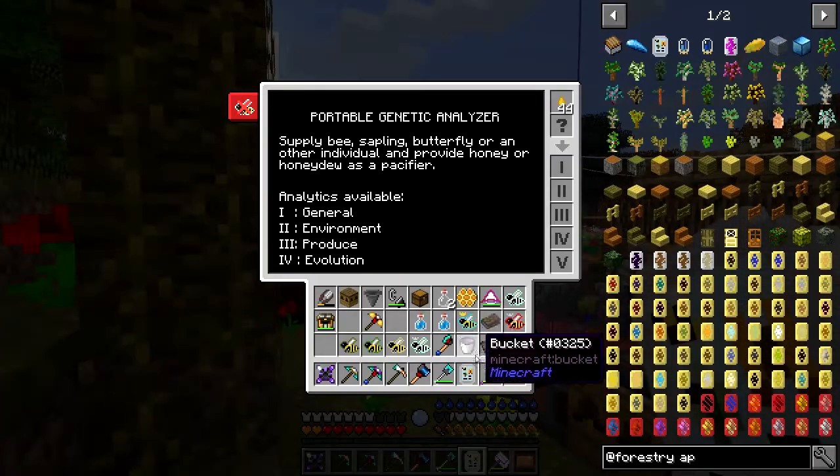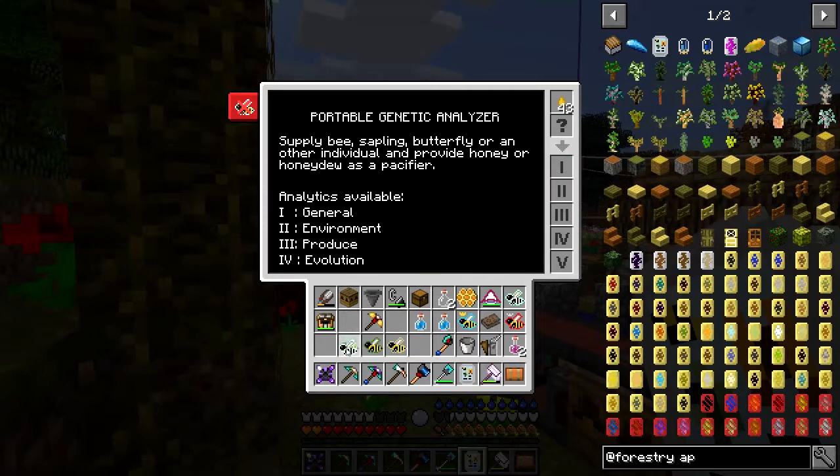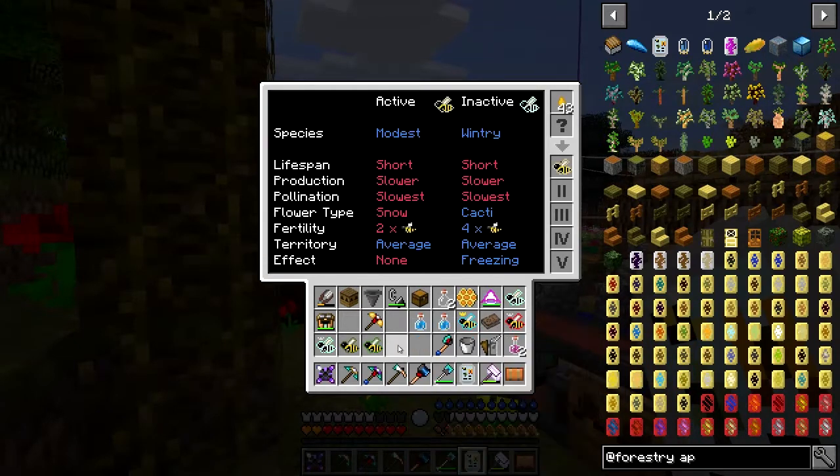The wintry drone I had was a hybrid so I'm using the wintry princess instead, which is pure. It's got a short lifespan, slower production but more honeycomb than the others, slowest pollination, likes snow as its flower type, fertility of four which is very good, territory average, and gives a freezing effect. Though Tough As Nails makes life difficult anyway.